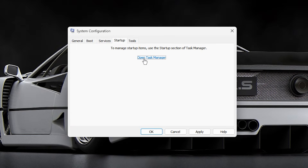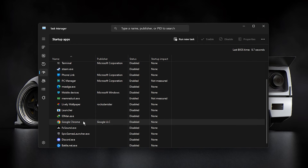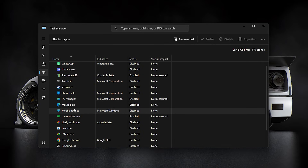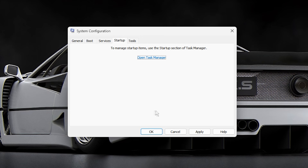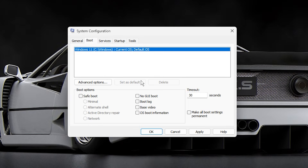Finally, tackle startup programs through the Startup tab. Click Open Task Manager to see everything that launches with Windows. Right-click and disable programs you rarely use or don't need immediately. Every program removed from startup reduces CPU strain, helping to prevent bottlenecks during gaming sessions. Once done, close Task Manager, click OK, and exit msconfig. Your CPU is now less burdened, paving the way for higher FPS and more stable performance, without restarting yet.